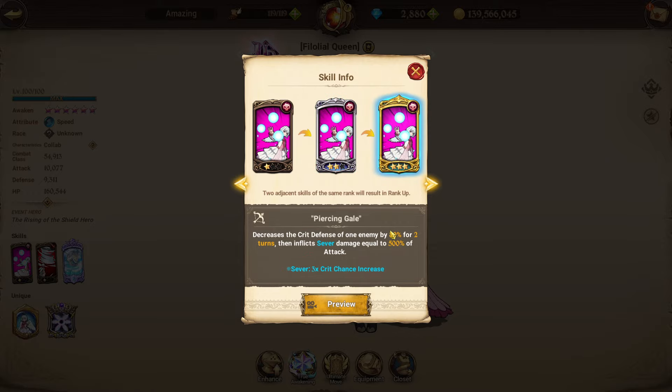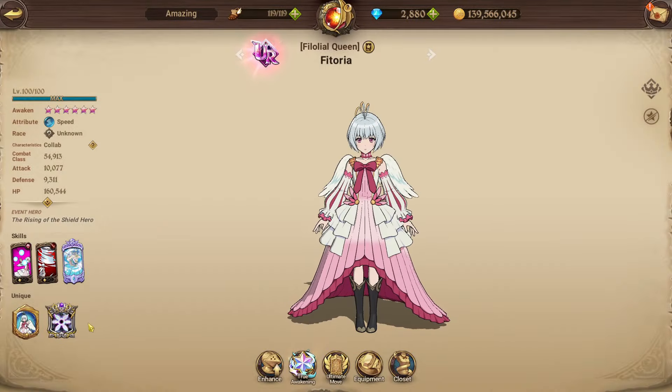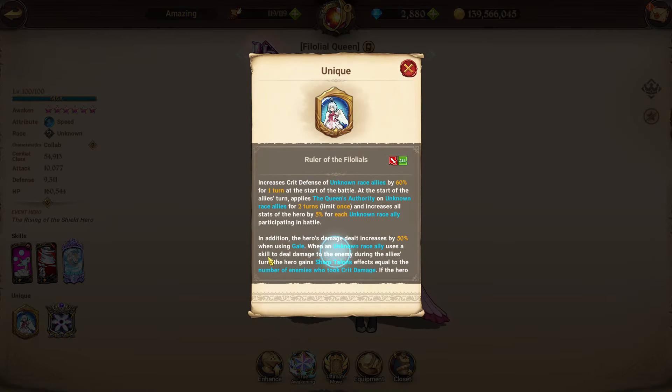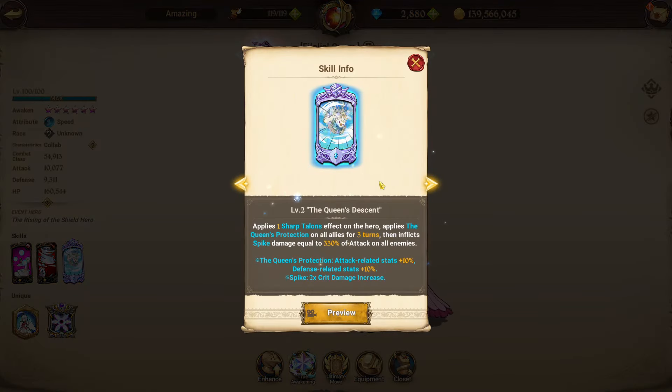Fitoria's skill Piercing Gale decreases one enemy's critical defense by 40%, scaling to 60% and 80%, and deals severed damage equal to 200% of attack scaling up to 300% and 500%. Her second skill Vicious Tempest inflicts gale damage equal to 100% of attack on all enemies, ignoring 30% of defense-related stats with a times-two critical damage buff, scaling from 100 to 150 to 250%. Her passive also adds 50% damage dealt when using gale skills.